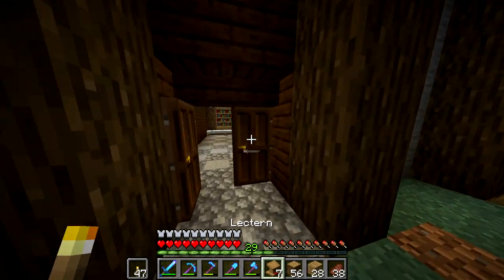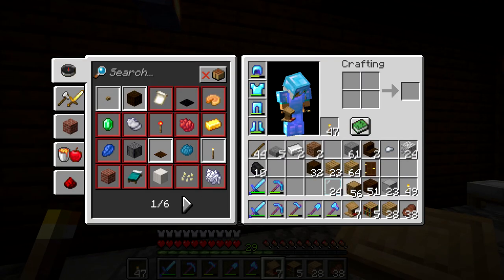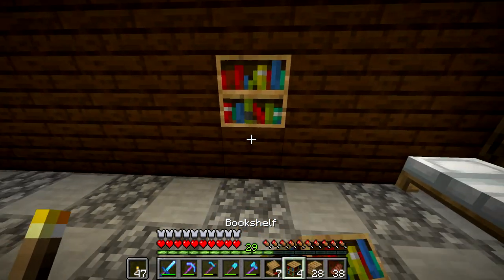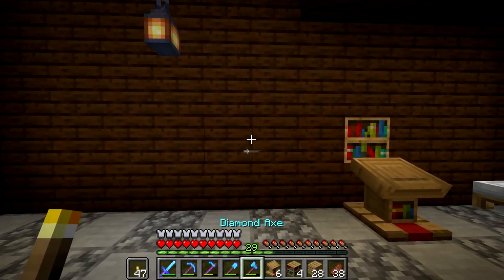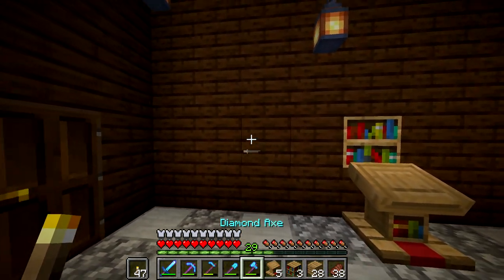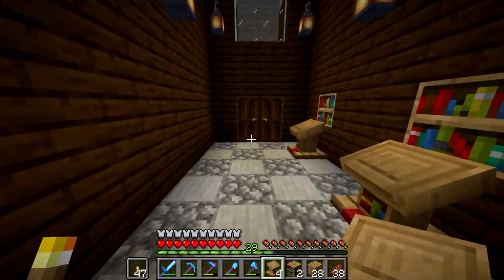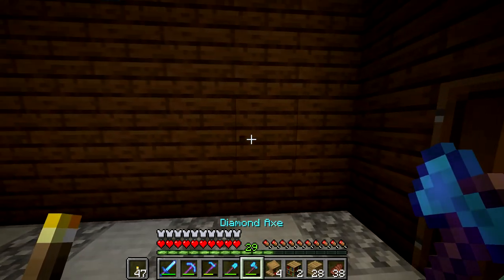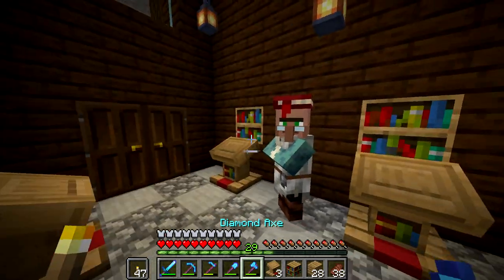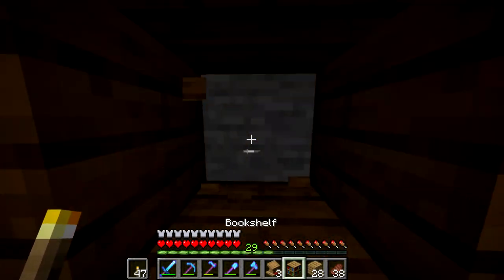We're going to grab our lecterns and place them. Bookshelf and lectern, bookshelf and lectern, bookshelf and lectern — all of our librarians are lining up. 'Yes, I want to be a librarian, thank you for the offer.' We have two lecterns left and we can put them right here, and then put the bed nearby. The invasion of the librarians — they're coming in here fast. We'll build our own little tiny cubby for the beds.